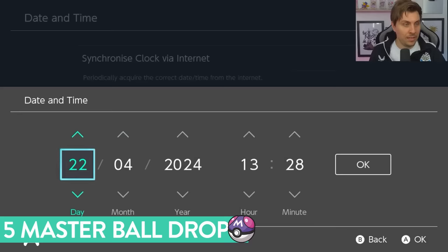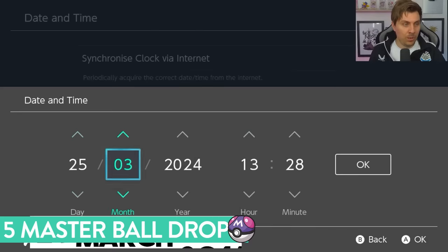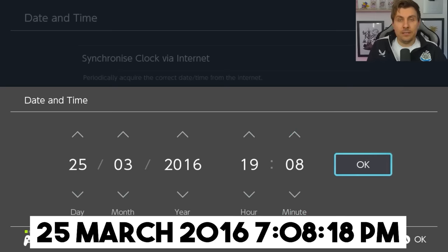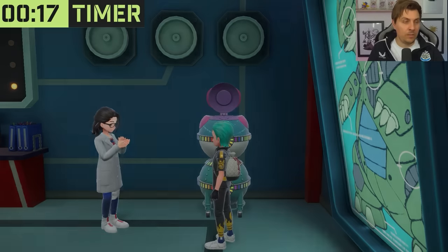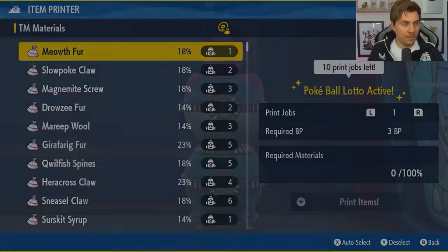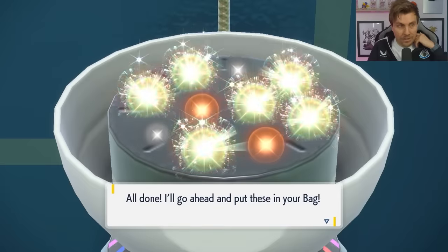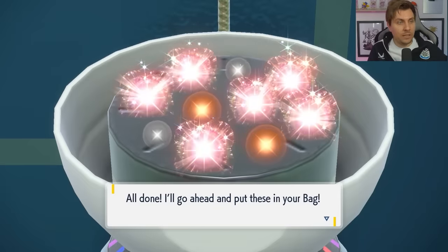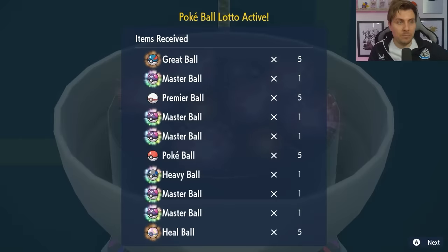For five guaranteed Master Balls — we covered this in our previous video but we'll include it here — you'll be using the date and time of the 25th of March 2016 at 7 or 8 p.m., with a second target time of 18 seconds. Based on your delay, you'll be hitting either 17 seconds or 16 seconds on 'I want to print' after confirming your date and time, to guarantee you five Master Balls.